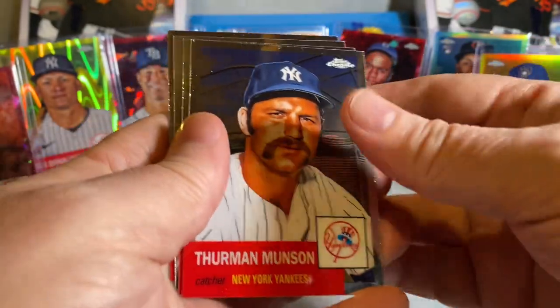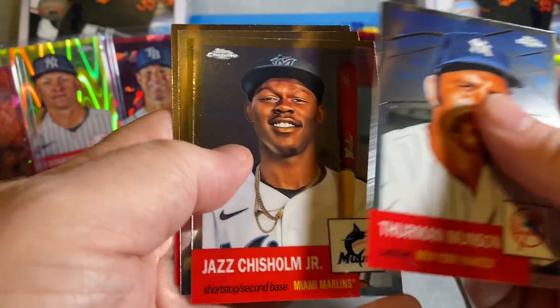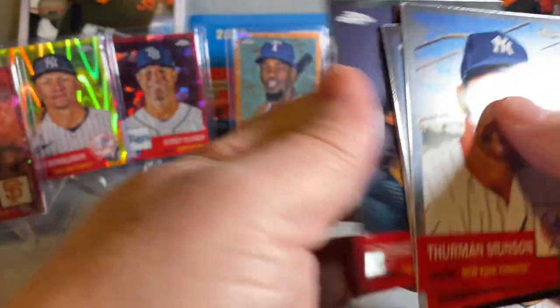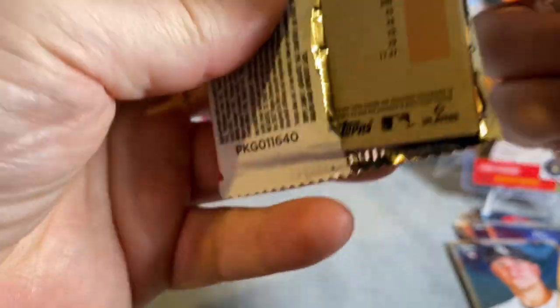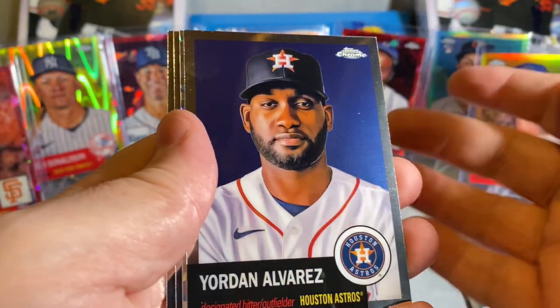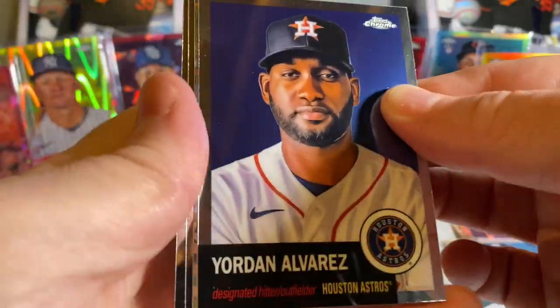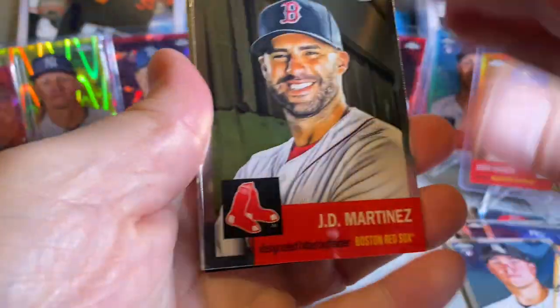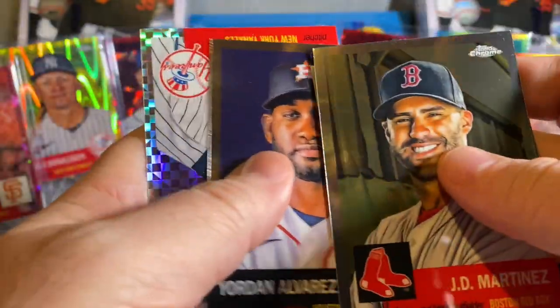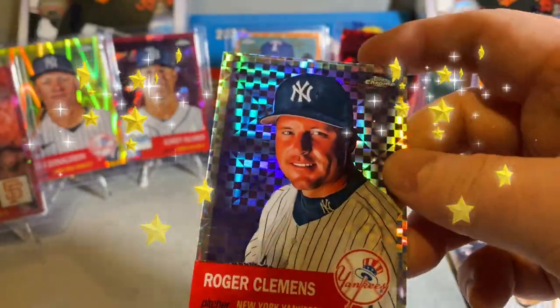Look at all the cards that were in that pack — one, two, three. Jazz Chisholm — four. Josh Bell — five, six. Dennis Eckersley. This next pack — anemic, I guess that other one just had so many. Oh that's right — I forgot every box also has an X-fractor card in it, and that's in this last pack. I was trying to figure out what that was when I saw it. Our X-fractor is Roger Clemens — oh my!